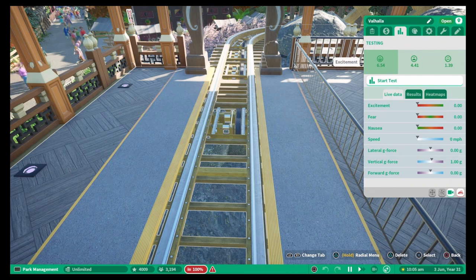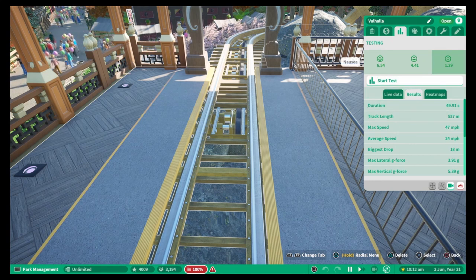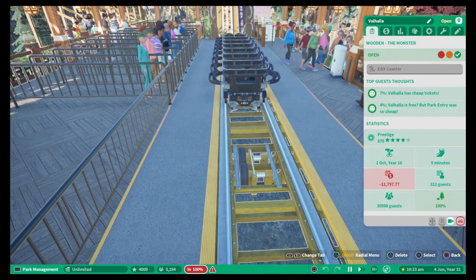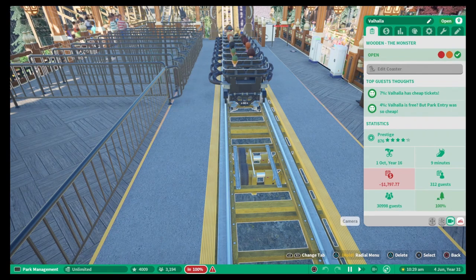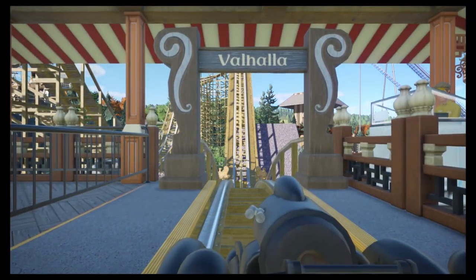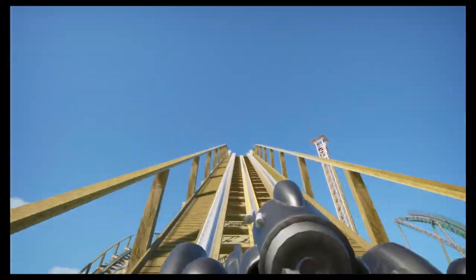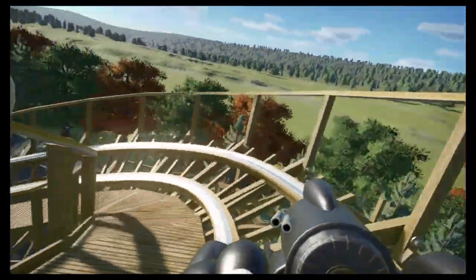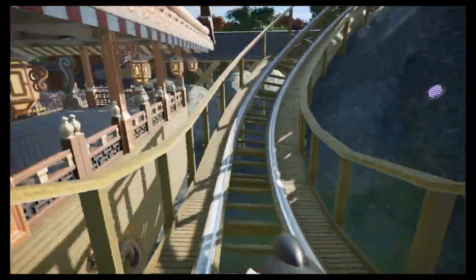It's a standard wooden coaster — again green across the board, really good at getting those stats up high. The G-forces are fine; lateral is a little bit high — you want to aim about three lateral and six vertical — so maybe a tad high but nothing to worry about. We have 30,000 guests — very busy ride. Let's hop on train two and see what this ride is like.